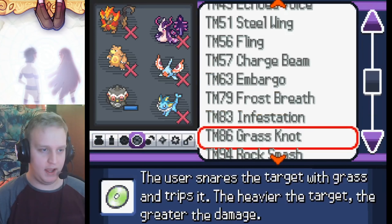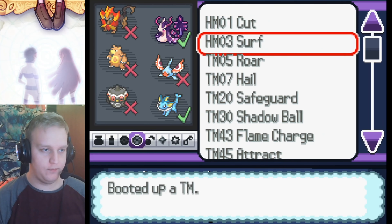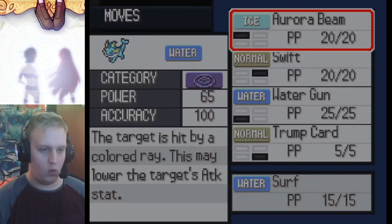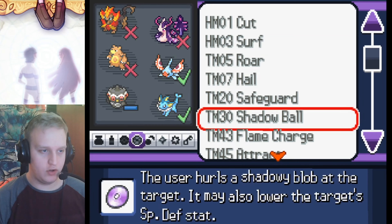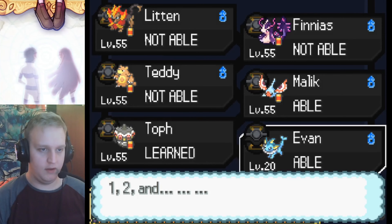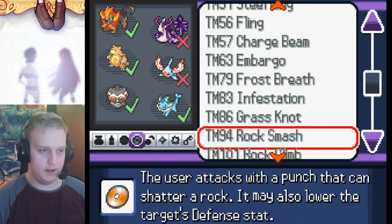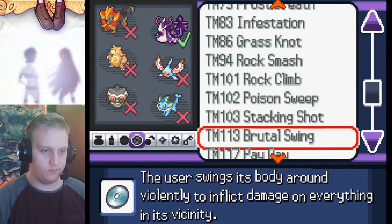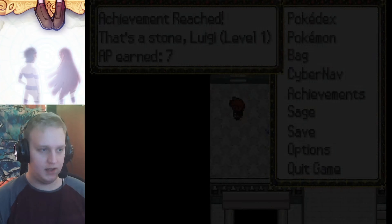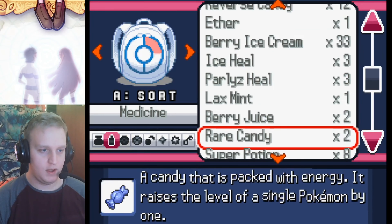Eevee is now a Vaporeon. Let's get Water Gun, keep Trump Card - that's interesting - get rid of Refresh and Aurora Beam, and get rid of Bite since we'll be going all special. I can teach Surf, which will be much better than Water Gun. Shadow Ball is interesting for Vaporeon, let's do that instead of Swift. I like the Trump Card move idea too.